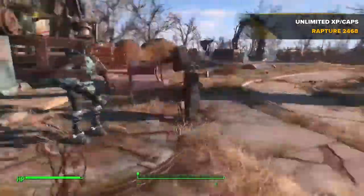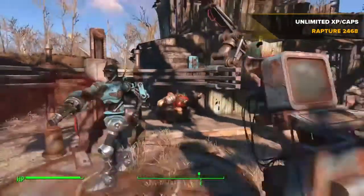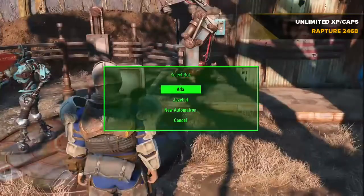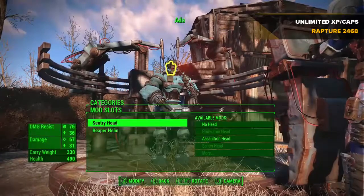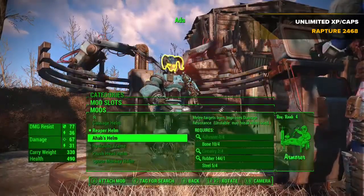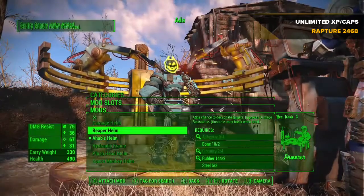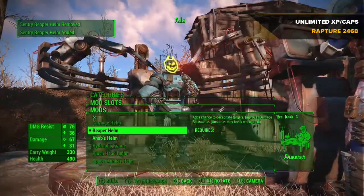Head back over to the workstation, go back to the bot you just modded, go into the armor mods section, and then select Ahab's helm and Reaper extremely quickly. As you can see nothing is happening at the moment.